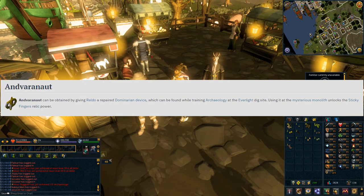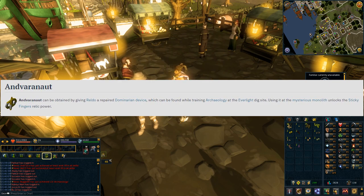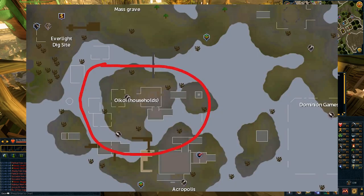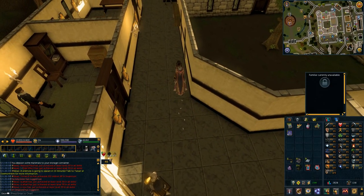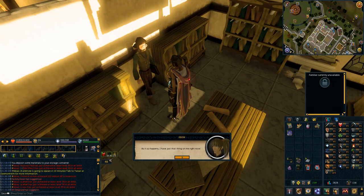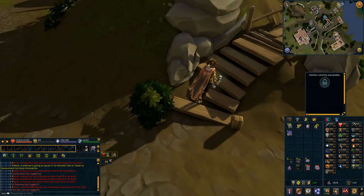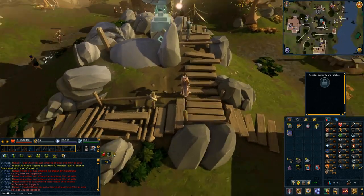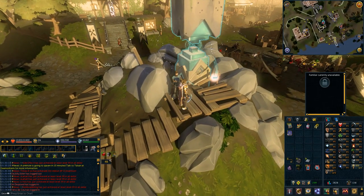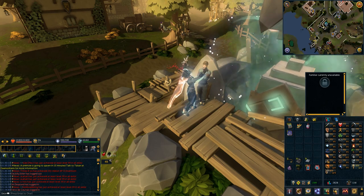The reason you need to be level 84 Archaeology to obtain this relic power is because you need to restore an artifact called the Dominarian Device, which is located over in Everlight. Once you restore the device, you take it over to Reldo — he's in the Varrock Palace library, all the way in the back corner. Give it to him, he will give you a relic. You then take this relic back to the monolith, offer it to the monolith, and you'll get the power Sticky Fingers, which costs 100 monolith energy and 2,000 chronotes.